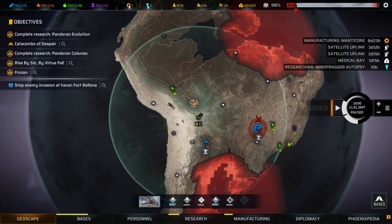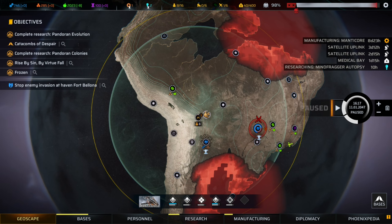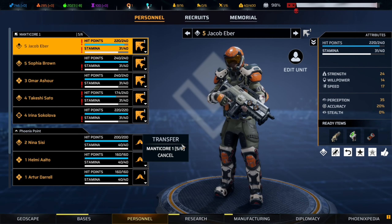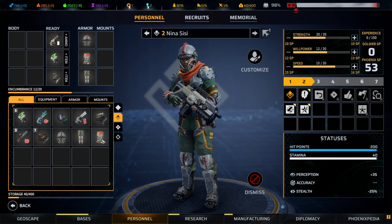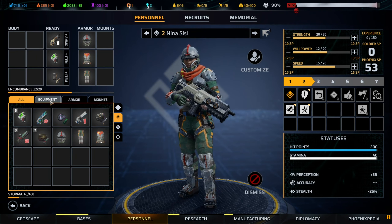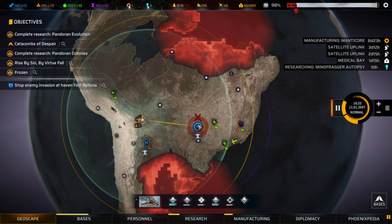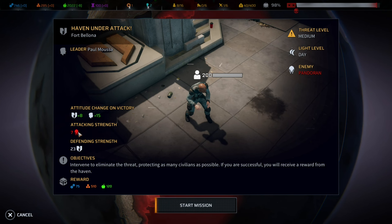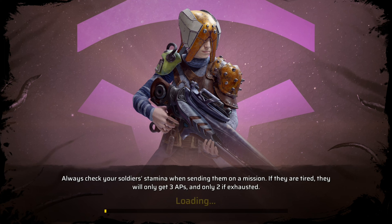Good morning everyone, welcome back to the Two-Headed Wolf Gaming channel as we're continuing our campaign through Phoenix Point. Let's start moving to the base - we'll pick Nina and transfer her into the ship. She has everything that we want; probably a good idea to replace her armor in the future, but for now this is what we're working with. Let's throw ourselves at this haven - the alien strength is a 7. We would get these resources if we win. Intervene to eliminate the threat and protect as many civilians as possible; if successful, we'll receive a reward from the haven.